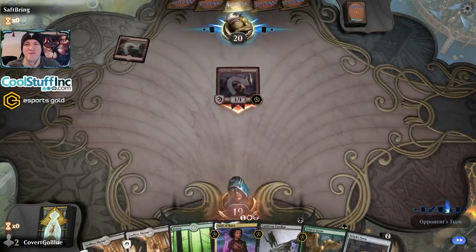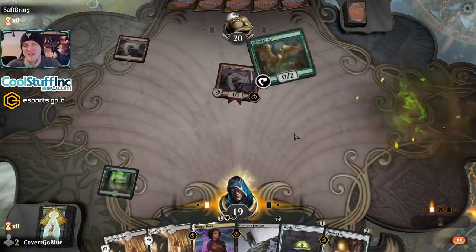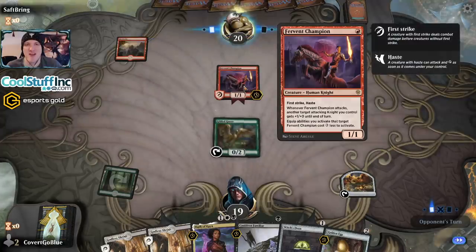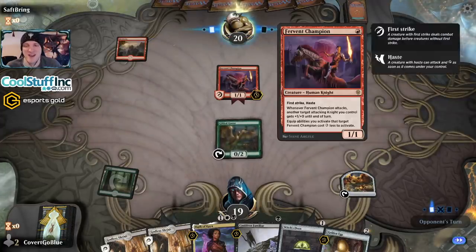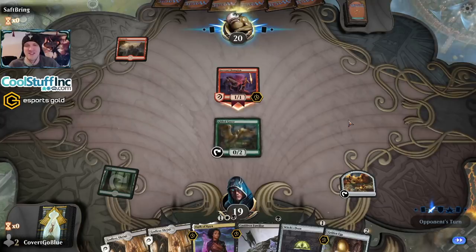This card — this is the new thing I just hate to see the most on the play. It used to be Gitu Lavamancer, Fanatical Firebrand, now it's this thing. Because anytime they have two of these on the play, it feels like you just got god-drawn right out of the game. You're taking four first strike damage on turn two. It's disgusting.